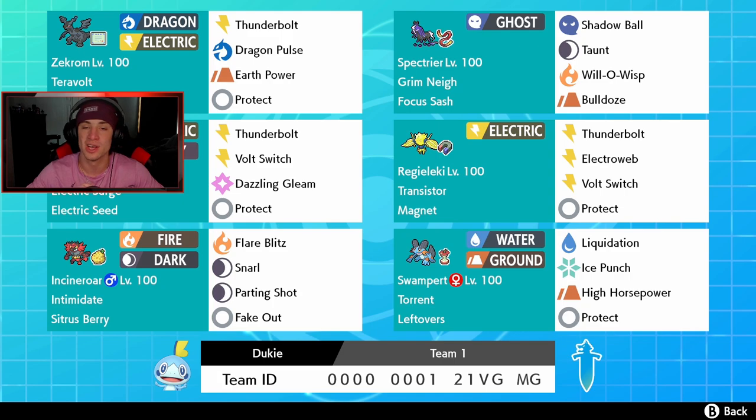Next we got Spectra with the Grimm Neigh ability, Focus Sash, and a moveset of Shadow Ball, Will-O-Wisp for burns on physical attackers, and Bulldoze to slow down opposing Pokemon. Behind my face cam, we got Togedemaru — amazing for this team since we have three electric Pokemon. It's rolling with Electric Surge ability, Electric Seed for a stat boost, Thunderbolt, Bolt Switch, and Dazzling Gleam.